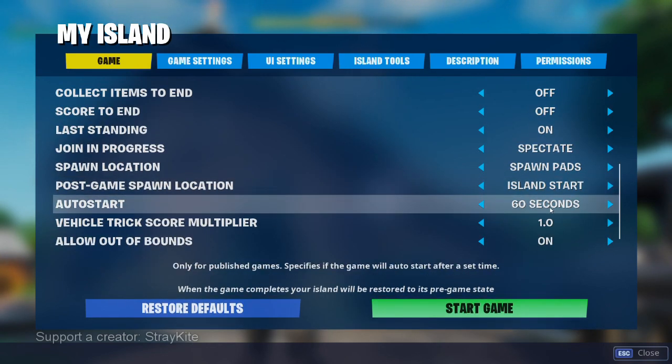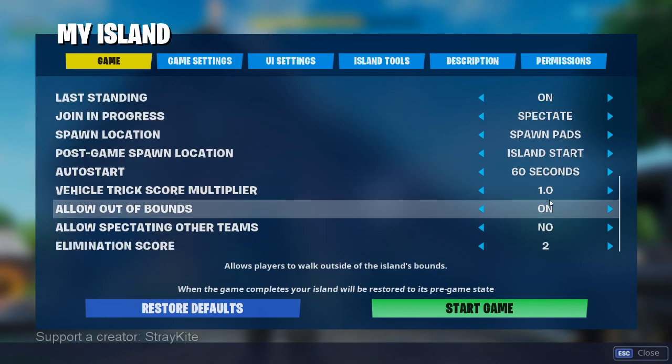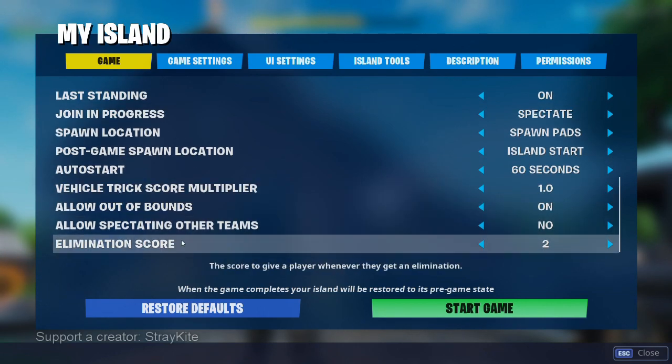I set auto start to 60 seconds. This means if somebody else is using your code, that's how long until the round will start. 60 seconds gives people a little bit of time to join up if they're joining the server, but not so long that it will take forever before the match starts. And lastly, it's really important to set the elimination score. This is for the scoring system. Elimination score sets how many points the hunters will get when they get an elimination, and that is set to two.